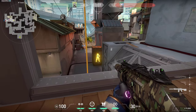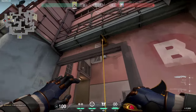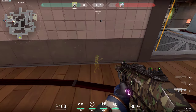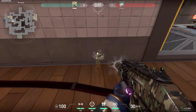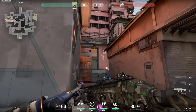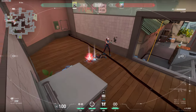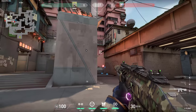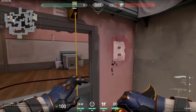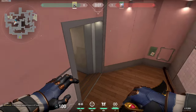The same thing works for the guy hiding under the ropes — you have to wallbang through this wall just like this. Very simple to get them, and of course this works for the other side as well. As you can see, you can kill the guy who is coming right here. Just like that — definitely try to spam through this wall if you know that someone might be coming through from middle.